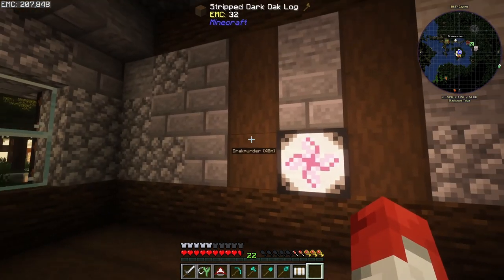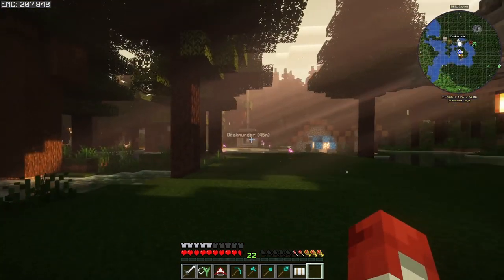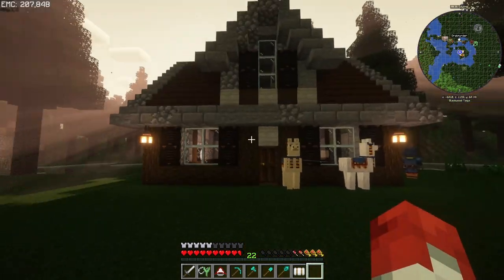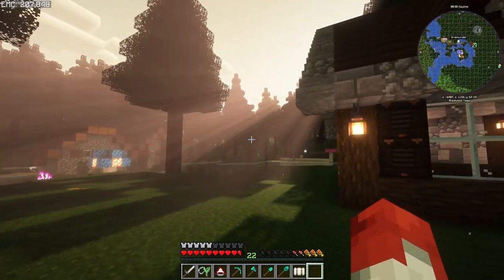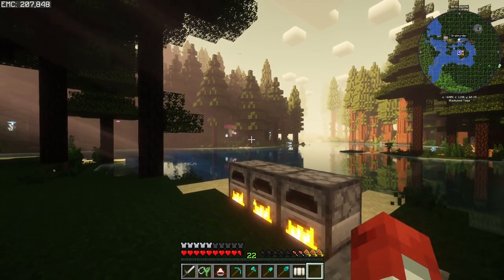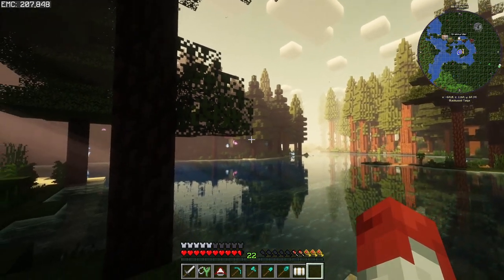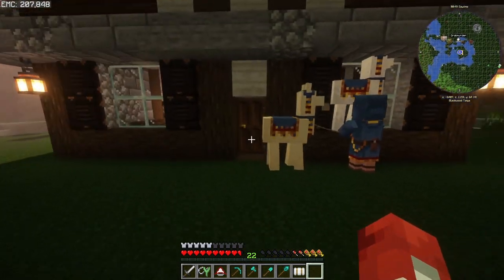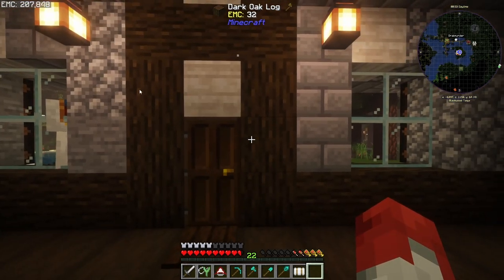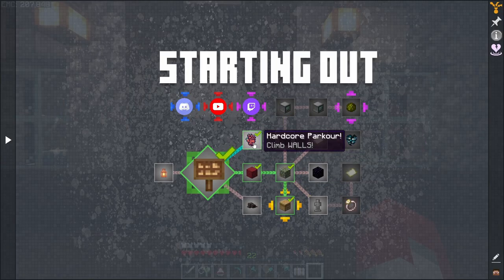I've got waystones. I don't need to put a waystone down because there's one right across in this tiny little village. One thing that's cool about this area I settled in is the lighting is different. Whatever biome I'm in — the Blackwood Taiga — it's got kind of an orangey haze to it all the time, which is really cool.